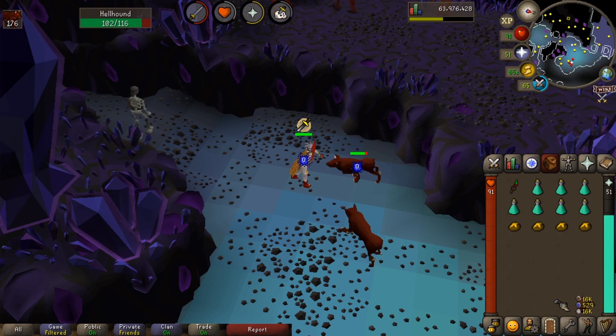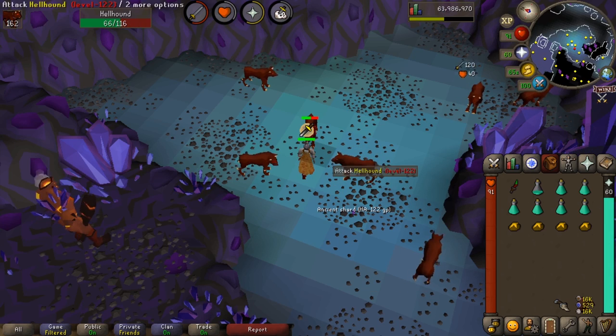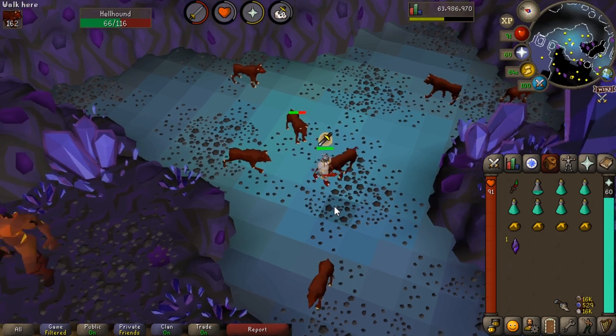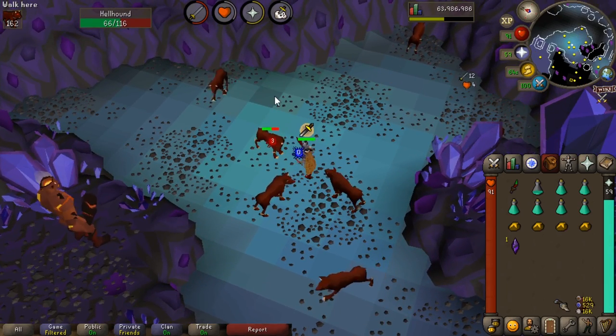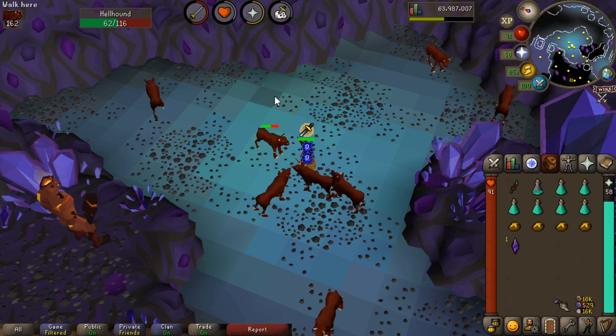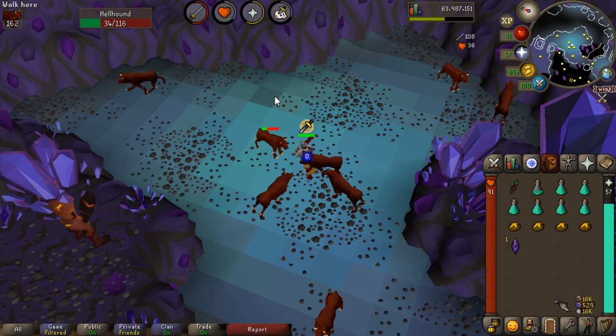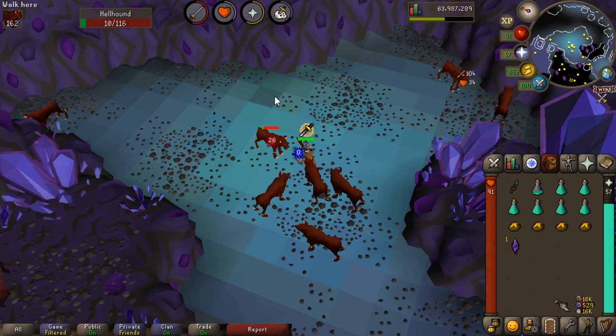Another thing to note about Kourend is that you can also get ancient shard drops, as well as the three different totem piece drops. If you put the totem pieces together you can start killing Skotizo, which can count towards black demon or greater demon tasks. That's another little perk of the Catacombs.